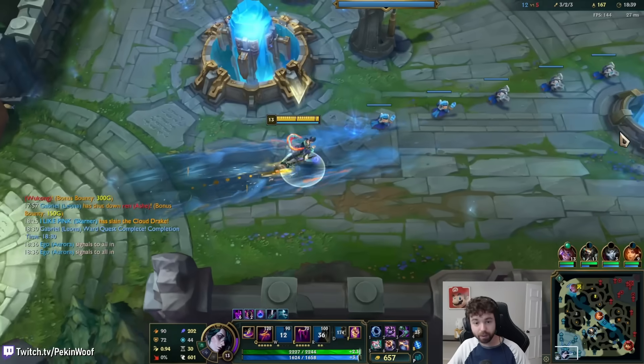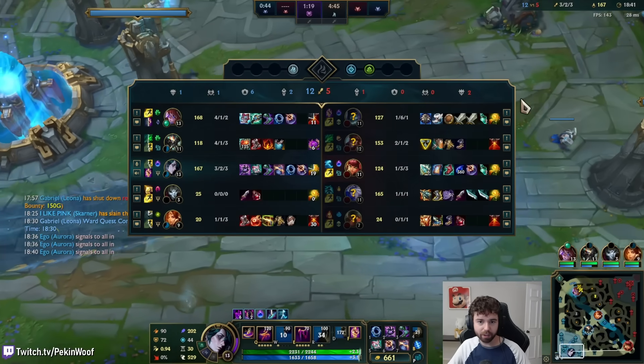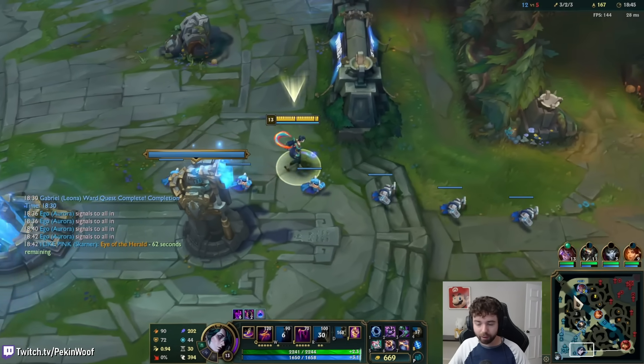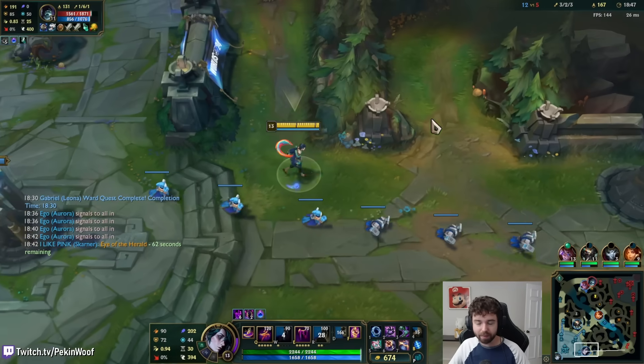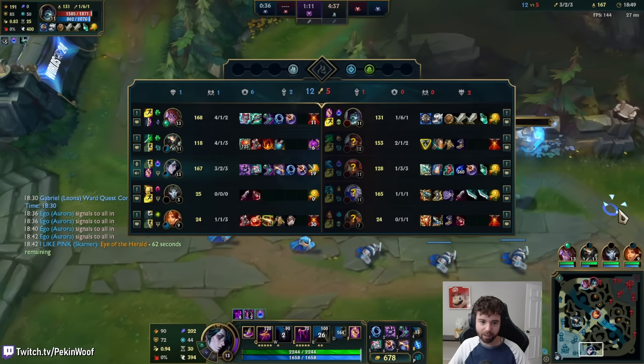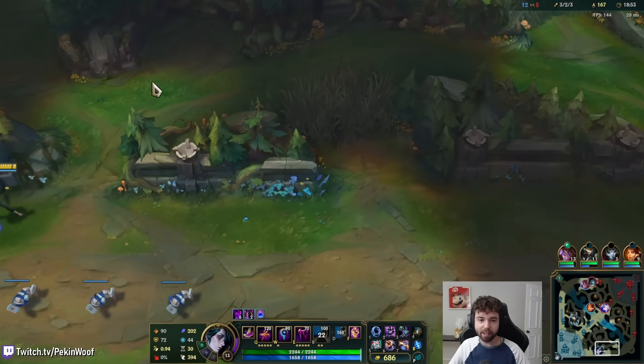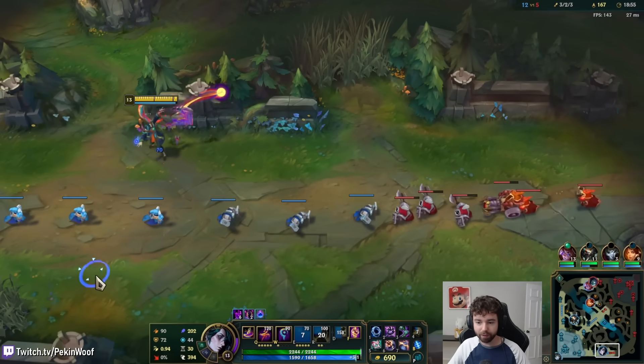We got a dragon from it, which is sick because they were getting really close to finishing soul — now they're honestly still pretty far away and we can maybe even give up a dragon in the future. I can't believe Jhin has legitimately been 4v5 this entire game.